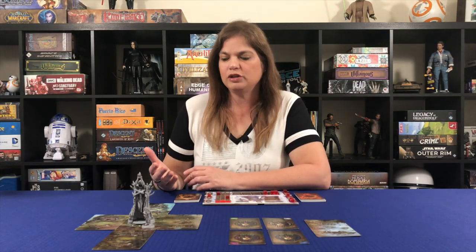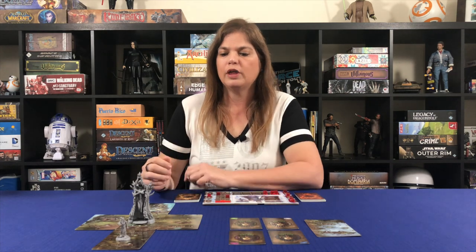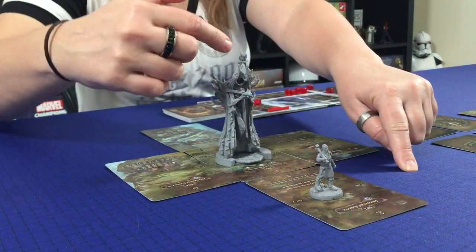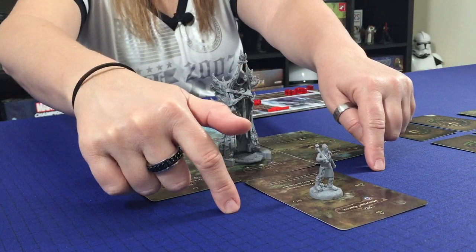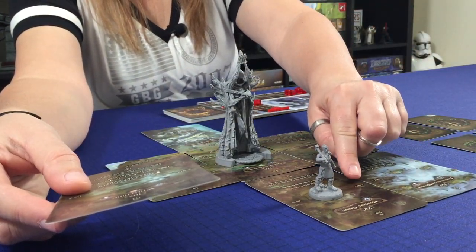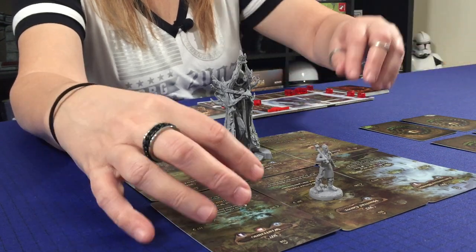Our next action is to spend one energy to travel north to Hunter's Grove. As soon as we do that, we can explore anything adjacent to Hunter's Grove. Two new location cards are revealed — 106 and 107 — and placed on the map. Now we have more map to explore.